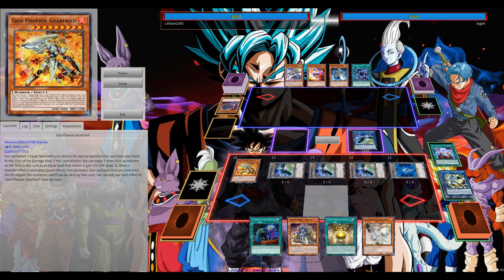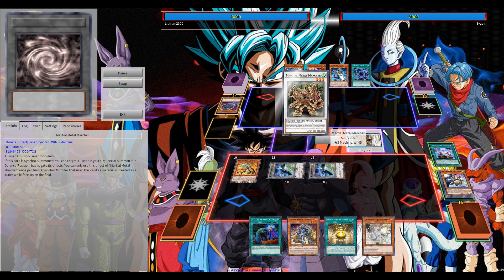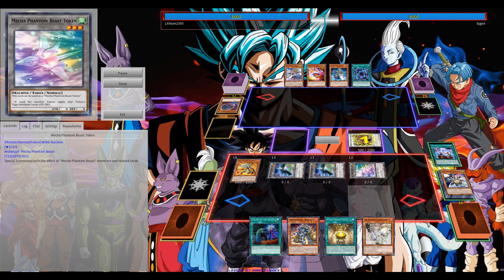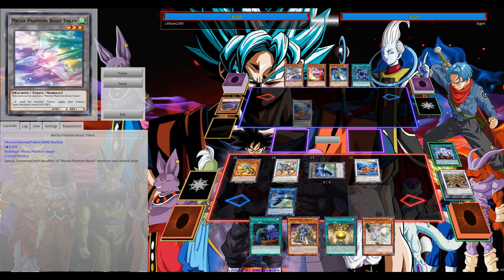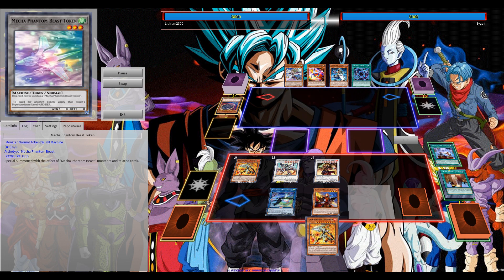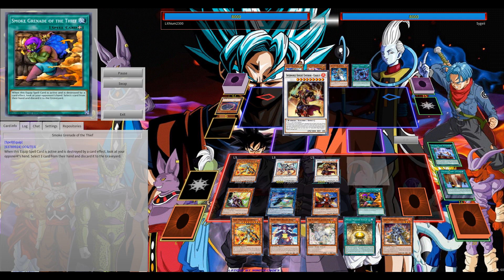If your opponent has Veil or Ash Blossom, that's fine — most of the time just on Isolde, preventing Isolde from using her special summoning effect from the deck. Infernoble Knights do have multiple follow-up plays; they definitely have the ability to play around hand traps from the opponent.